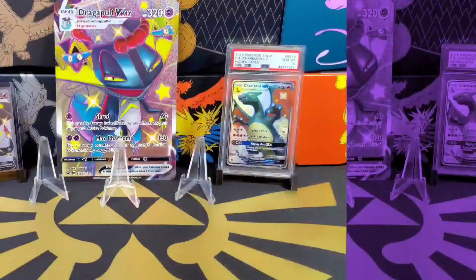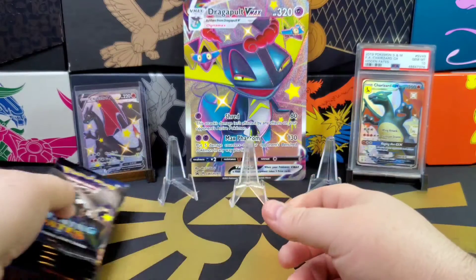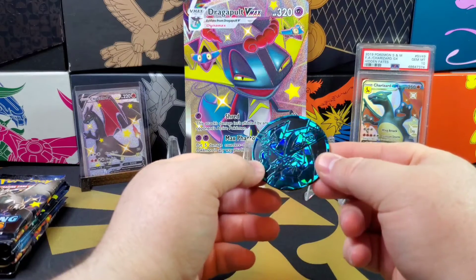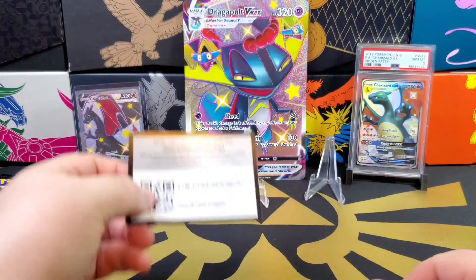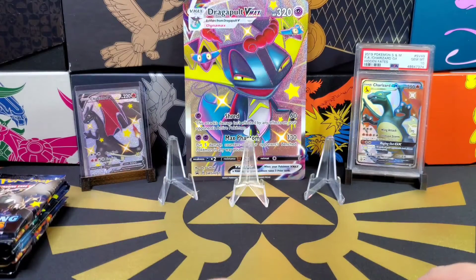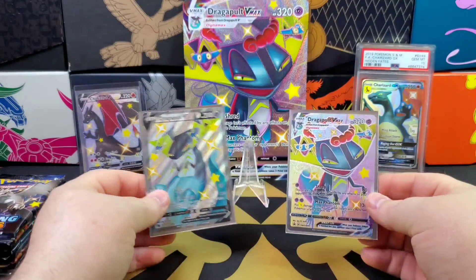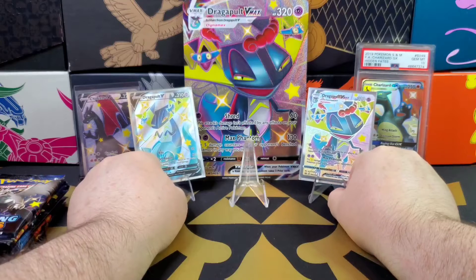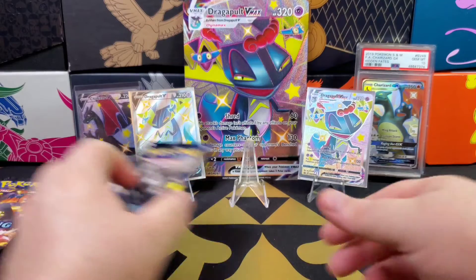Packs are ready to go, set them to the side for the moment. Here is the coin — a quite nice little Dragapult coin. There is the code card for the collection box. And there you go — two Dragapult shiny promo cards, the V and the VMAX. Let's crack into the packs and hope for a better outcome.